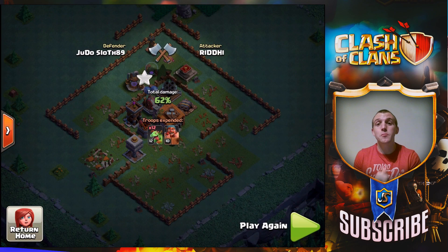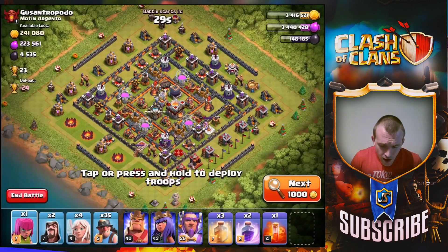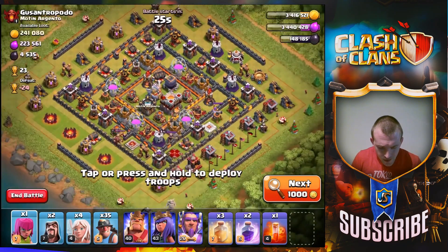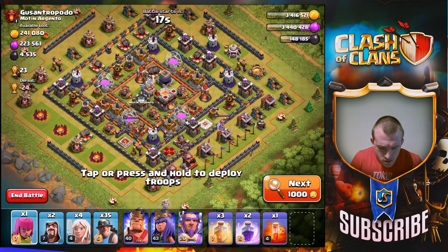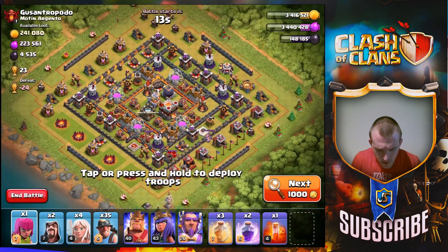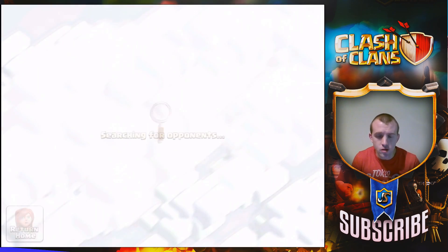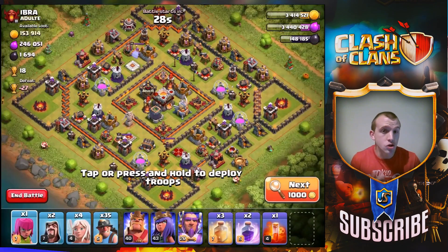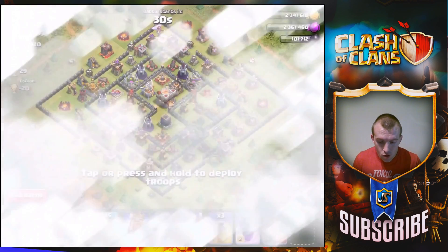Let's dive back into the home base and show some attacks with the mass miners. This is how I do mass miner attacks — let's find a base where we can get some decent Dark Elixir. First base has 4,000 but I'm not convinced we can get the miners into the middle and take all of that. These Inferno Towers are right next to the Dark Elixir and would shred through the miners. I want to show a victory too, not just grab the Dark Elixir — though sometimes that might be worth it depending on how much Dark Elixir there is.